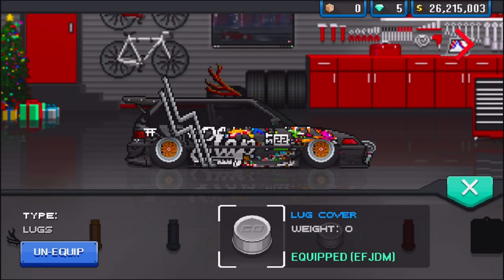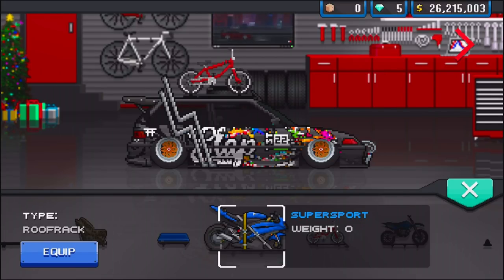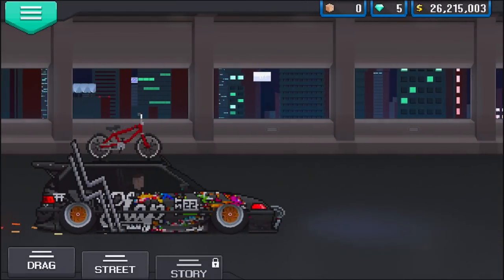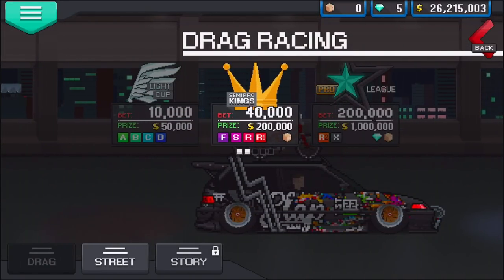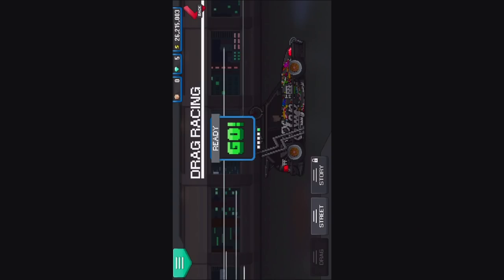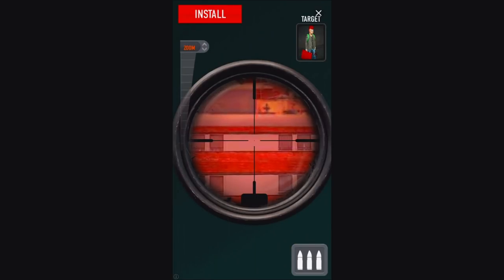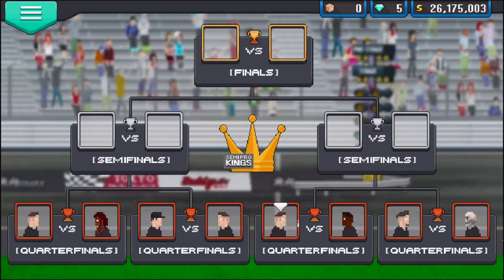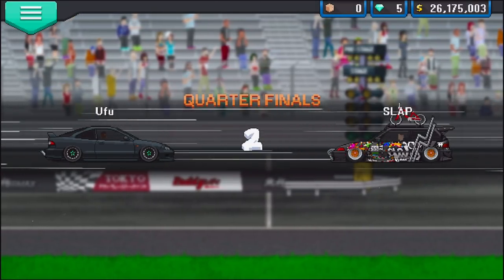Going black lug covers, 8K bulbs, and I think a BMX bike attachment is a little cooler than antlers — actually, we're gonna try the antlers. I know this is probably the dumbest thing I've done. Into tournament mode — we are not in the top bracket thankfully. Love game ads you can actually play, those are the best. We're going against UFU and his Integra — a little JDM battle here!